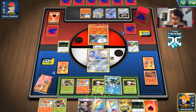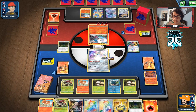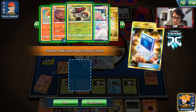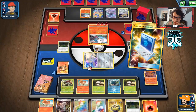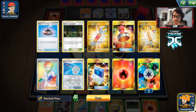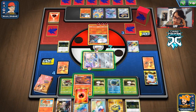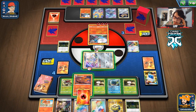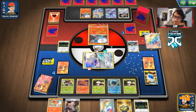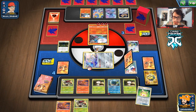Now we just need to get the Scoop Up Net. We have two left but no bench room. If we had a Net there we could have just knocked out Zacian. The problem is if we don't get a knockout here they're very close to winning with that Burst GX. Putting the energy on Quillfish — we need to save Nine Tails. Researching — trying to get a Scoop Up Net for the other Fungus.